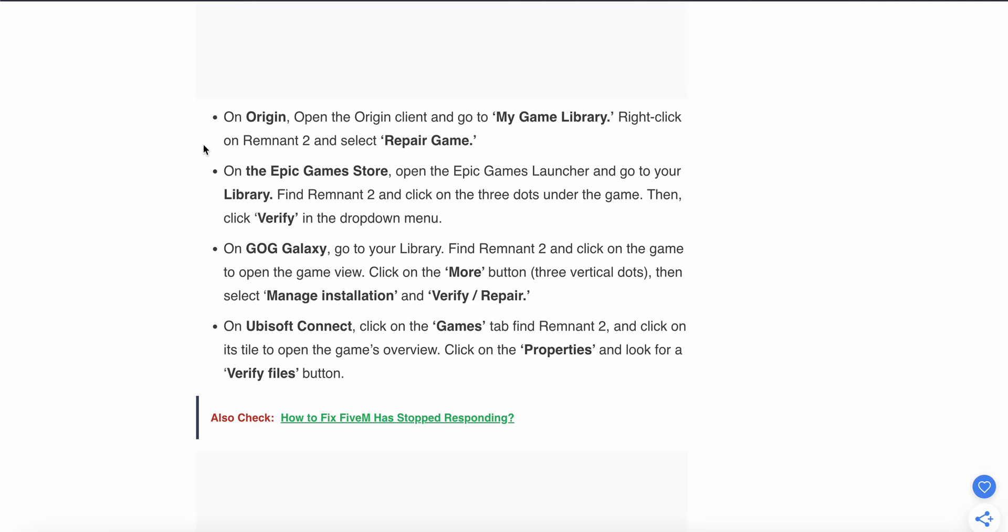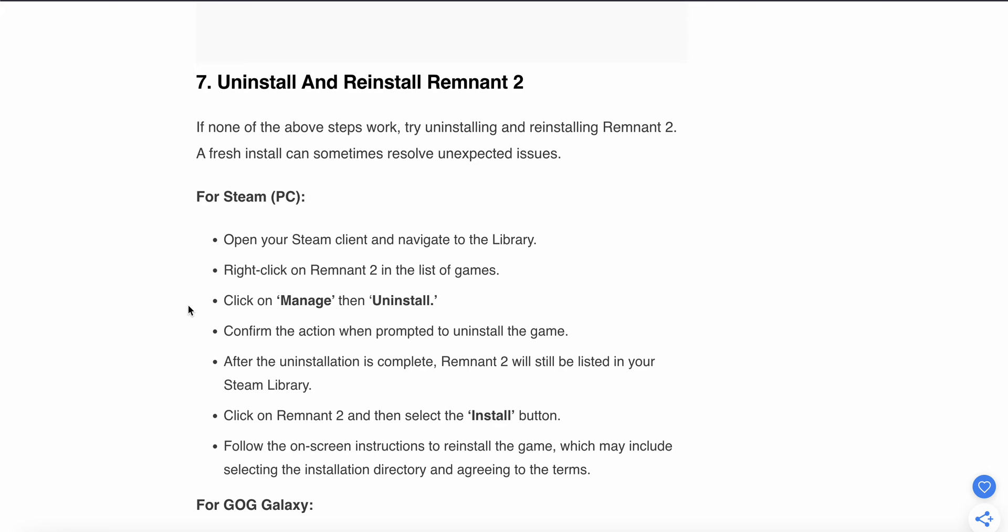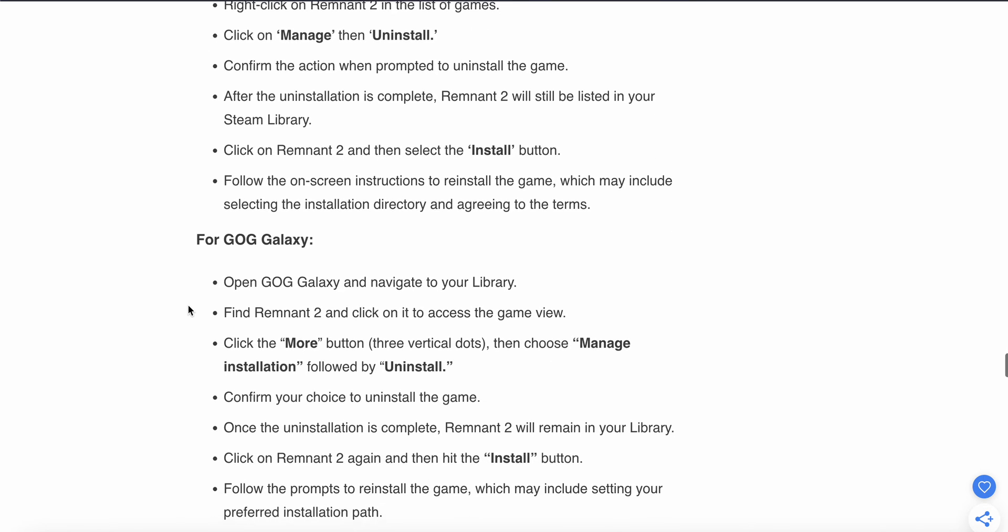The seventh fix is to uninstall and reinstall Remnant 2 if none of the above steps have worked. For Steam users: open the Steam client, go to Library, right-click Remnant 2, click Manage, then Uninstall, and confirm the action. Once uninstalled, click on Remnant 2 in your Steam library and select Install, then follow the on-screen instructions to reinstall the game and check if the problem is resolved.